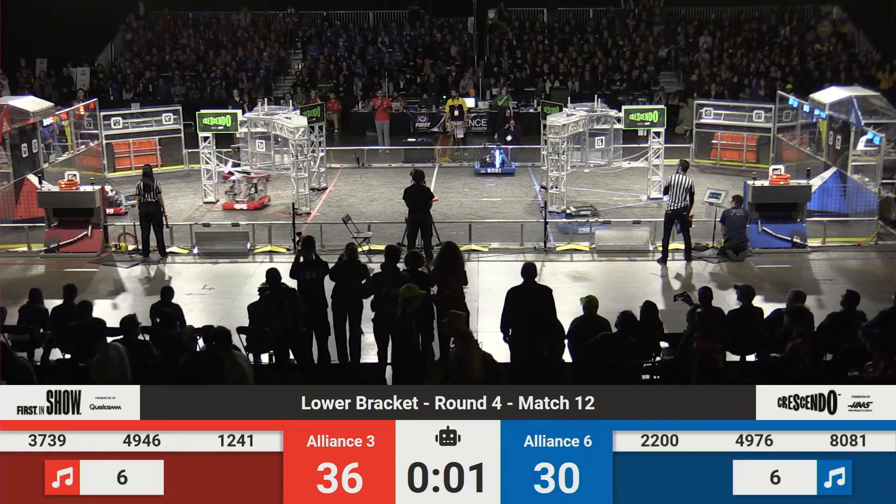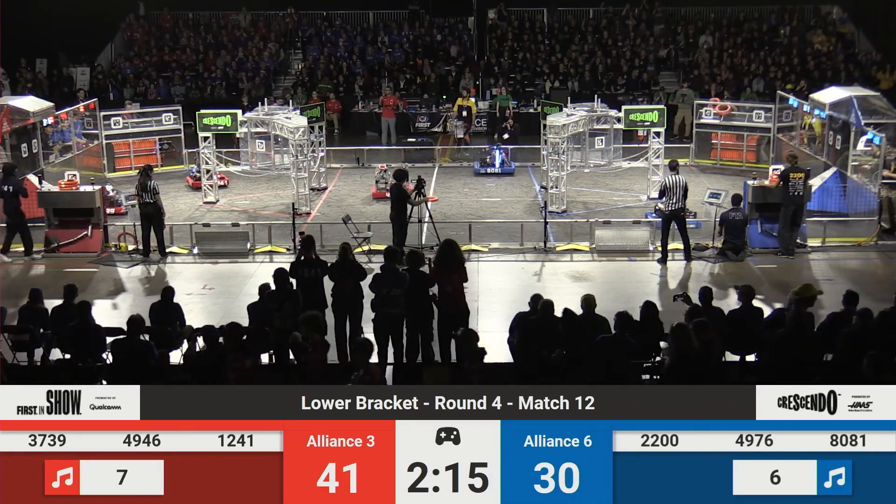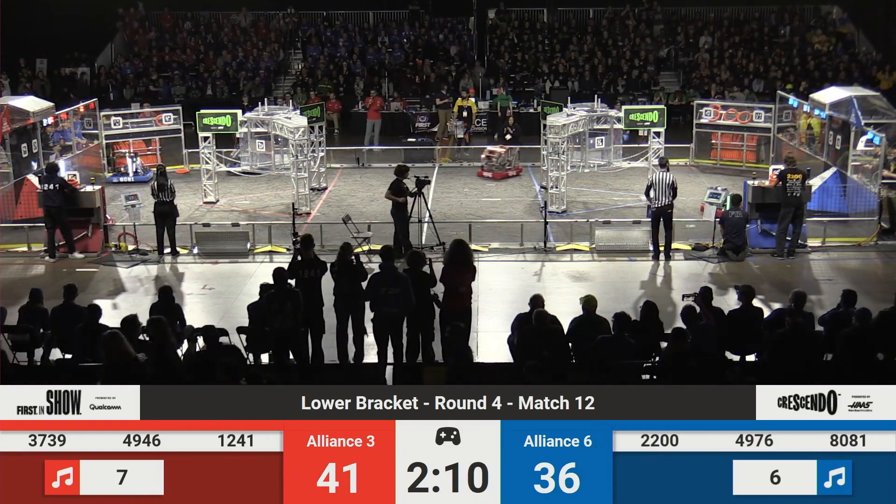Team 1241 going to the centerline. 2200 going to the centerline. 1241 missing just off to the side there. Seven notes for your Red Alliance, six for your Blue Alliance. Very close — one note difference once again.